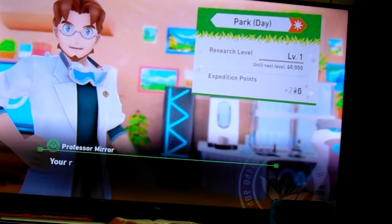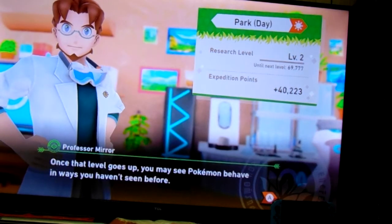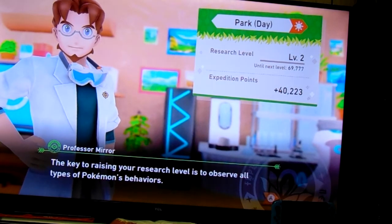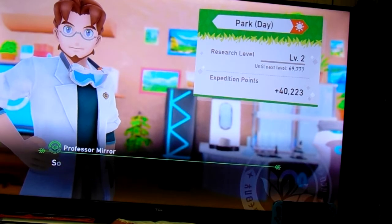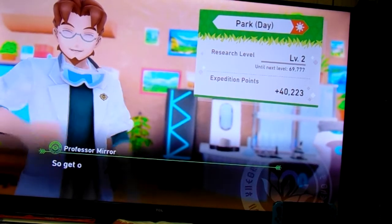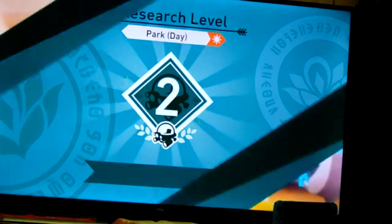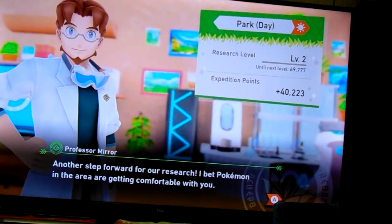Let me tell you about Research Levels. The Research Level on a course tells you how much progress you've made there. Once the level goes up, you may see Pokemon behave in ways you haven't seen before. The key to raising your Research Level is to observe all types of Pokemon behaviors - that means getting photos in every category, from 1 star to 4 star. Fill out the Photo Dex and keep that in mind, and you'll be on the right track. We leveled up to Level 2!